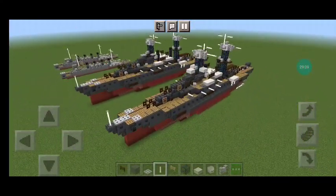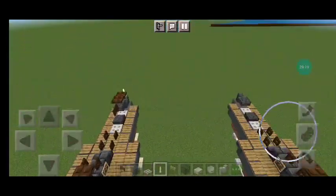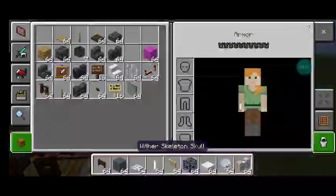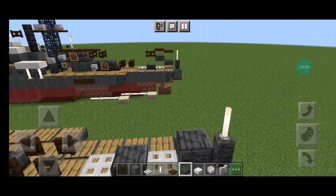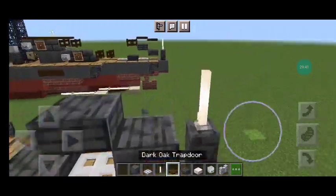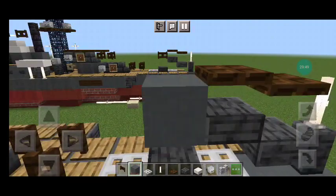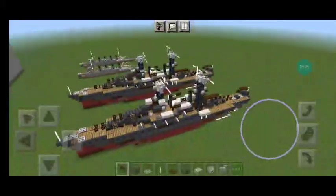And just like that, we are done with my design for the USS California BB-44. I hope you all enjoyed, and I hope you have just as much fun building it as I did. Actually, down here you want to finish the crane — place an end rod on top of this wall, a polished deepslate slab with dark oak trap doors on top of the slab. And then that does it for my design for the USS California.